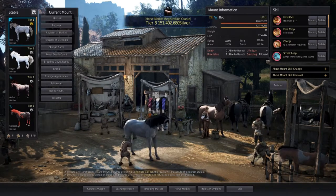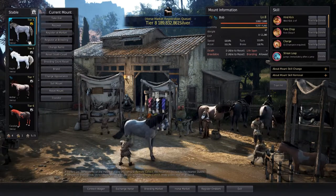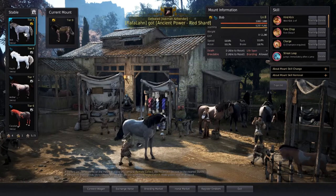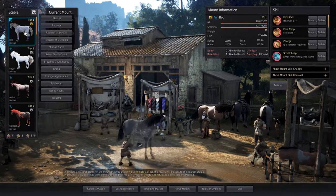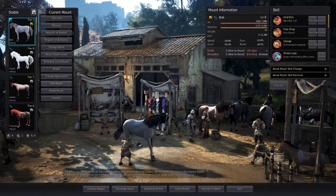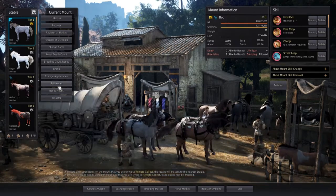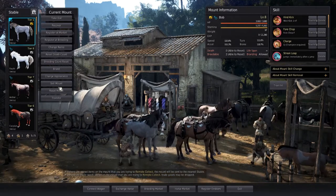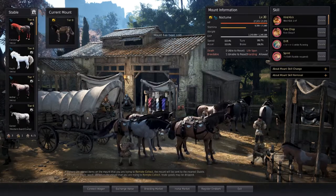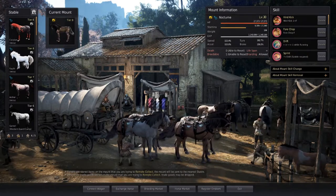With wild horses you can immediately sell them for whatever silver you're given, or you can train them up to level 15 and do Imperial Delivery. Imperial Delivery will give you seals, which you can use to make Krog's Origin Stones if you're eventually going for your tier 9. Since I don't have any use for this horse and have plenty of others for Imperial Delivery, I'm going to go ahead and just sell this mount.